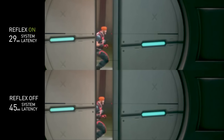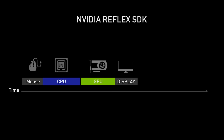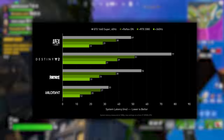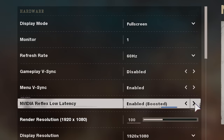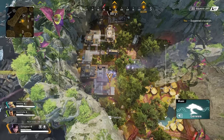Announced alongside its RTX 30 Series graphics cards, NVIDIA's Reflex feature promises significant advantages in minimizing game latency on PC. Team Green's own testing reveals results on par with moving from a controller to a low latency mouse, or even offering a reduction in lag comparable with an upgrade to a higher refresh rate display. The advantages of lower latency are usually showcased on esports titles, where tighter controls make all of the difference.